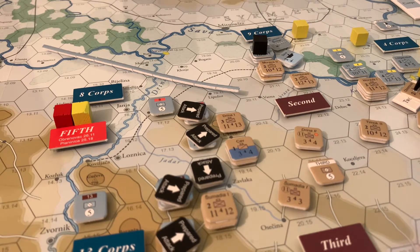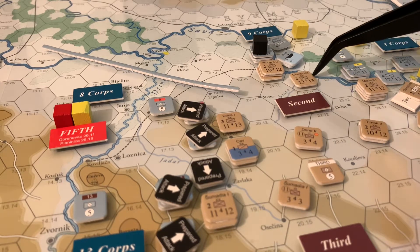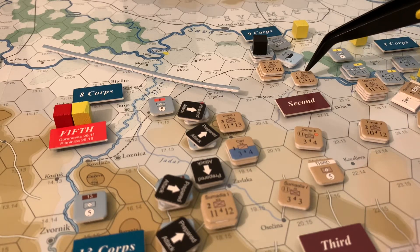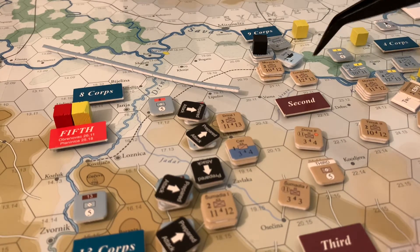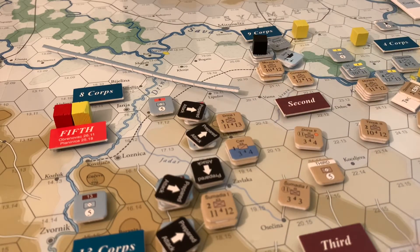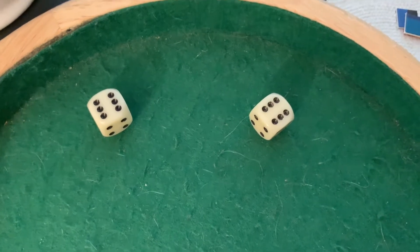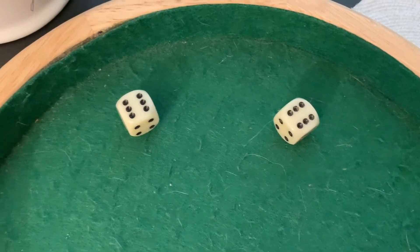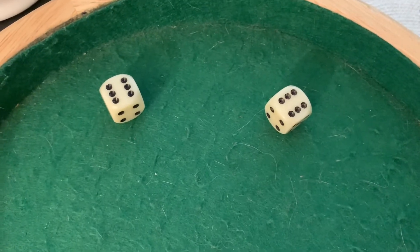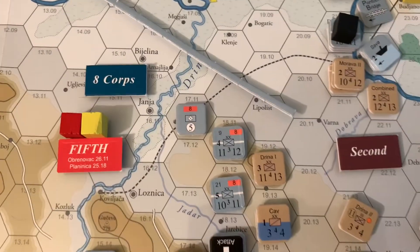The 4th Corps is kind of setting up for an attack either on this two-hex unit or to try to push these guys back. This is going to be a tough one to crack — it's a big powerful stack with artillery. There's also an infantry division threatening to cross the river if some of this succeeds and do an end-around. The Austro-Hungarians have to be careful and may need to wait for reinforcements. It's a nice cat-and-mouse game up here along the river and a brick wall down here in the west.